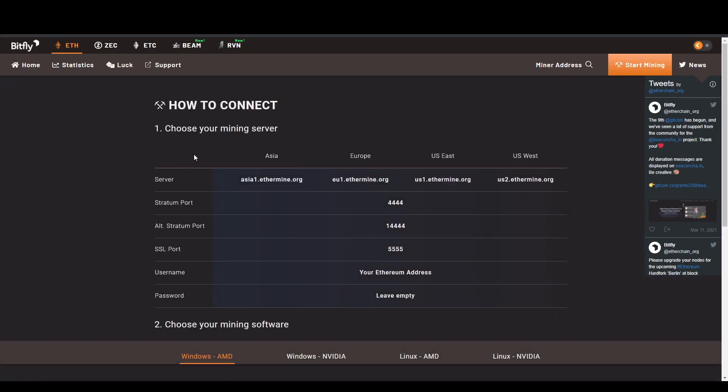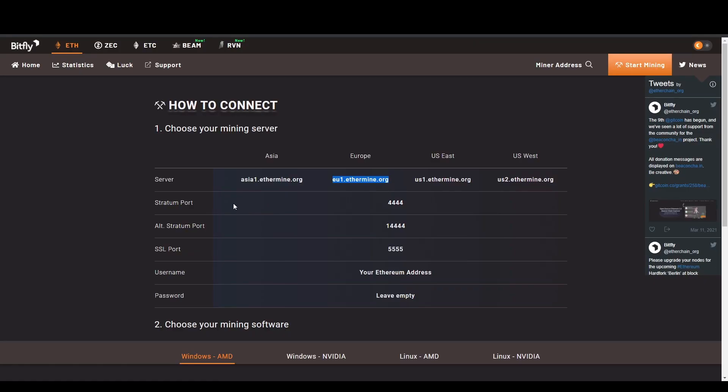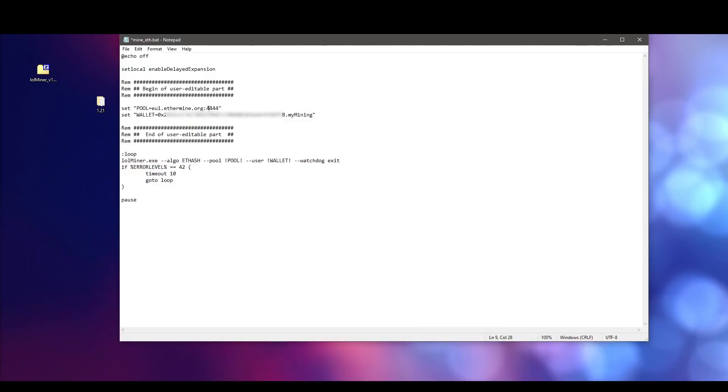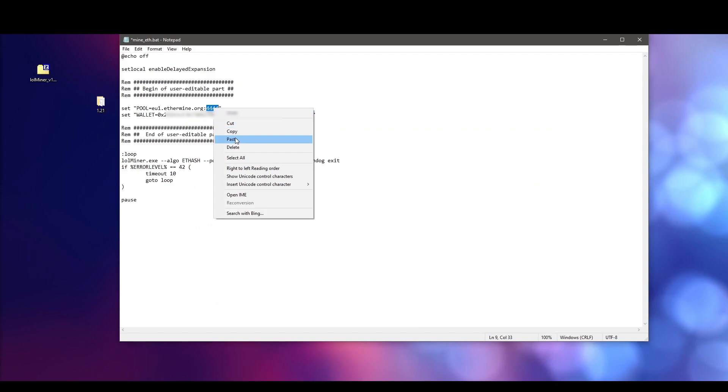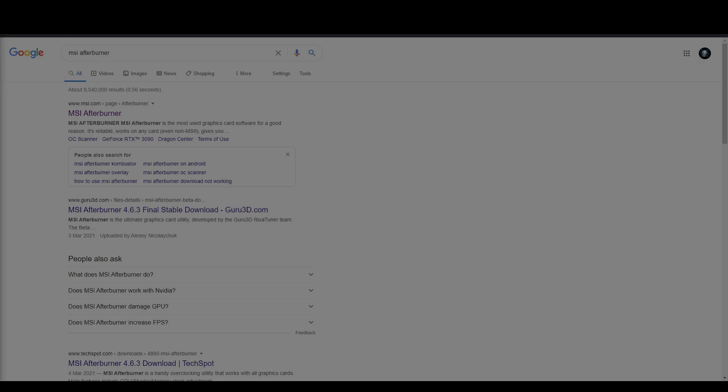You will find your server name for Europe, Asia, US East, and US West. We will be choosing Europe, so I'll select that server address, copy it, go back to my Notepad and replace that address with the copied one. We will also copy the stratum port and replace it in the Notepad. This will be your pool address — save this file.